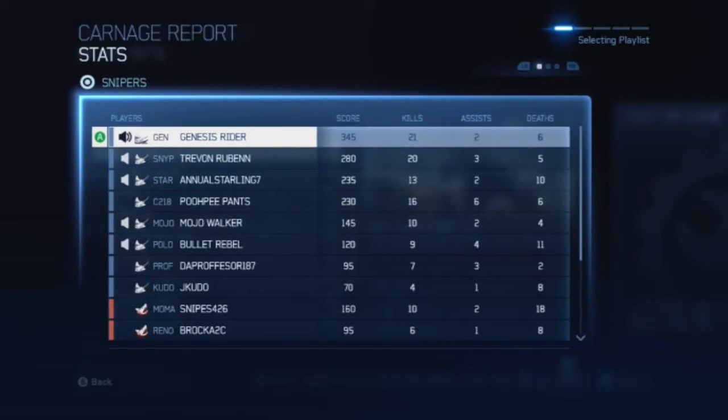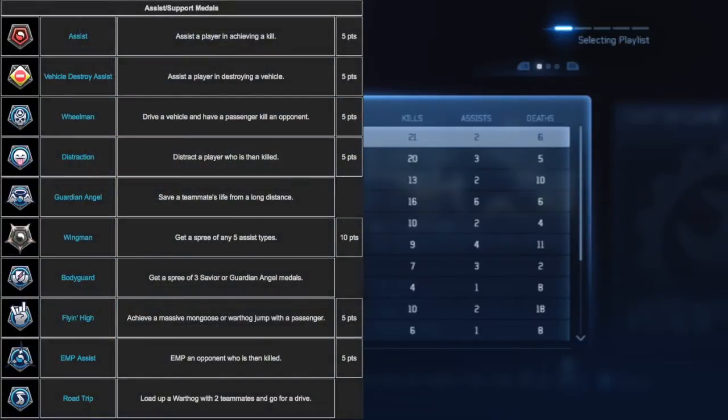Looking at my stats screen here, you can see I got 345 score, 21 kills, two assists and six deaths. I'd like to point out that the assist spree I got during the game is not triggered by pure kill assists. According to the description of the wingman medal — as it's called, not an assist spree — it's get a spree of any five assist types. The assist type medals are: the assist, vehicular destroy assist, wheelman, distraction, guardian angel, bodyguard, flying high, EMP assist, and road trip.